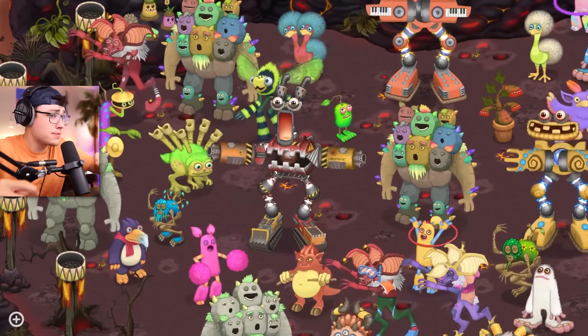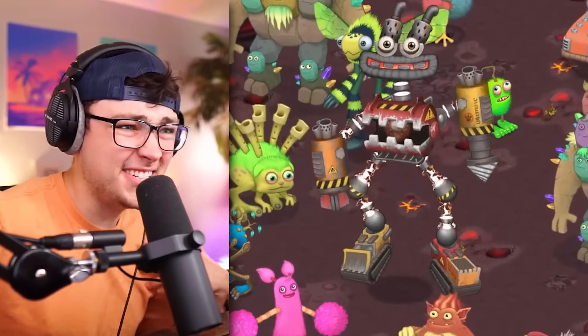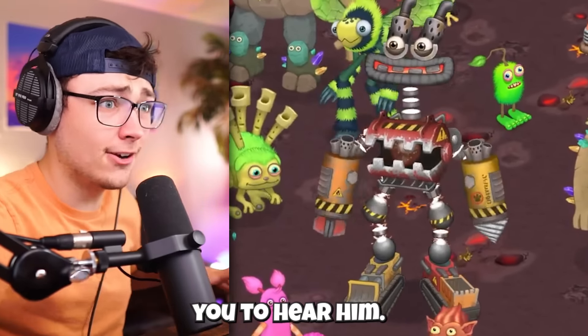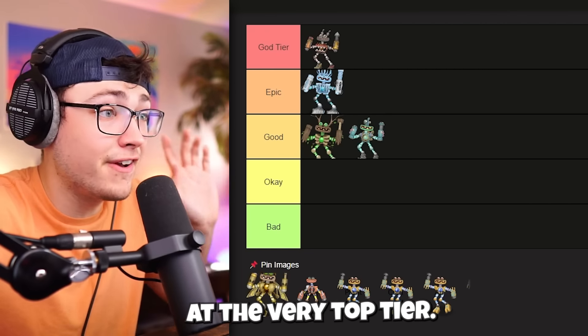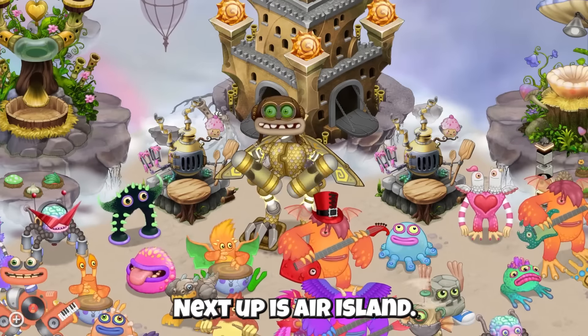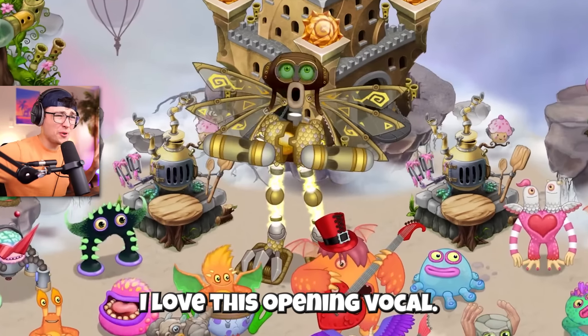Next up, Earth Island Epic Wubbbox. Of all the boldness that the Wubbboxes bring, this Earth Island version brings the most. He's like this metal monster that has his own unique sound and he commands you to hear him. I really love this version, so I'm gonna throw him at the very top tier.